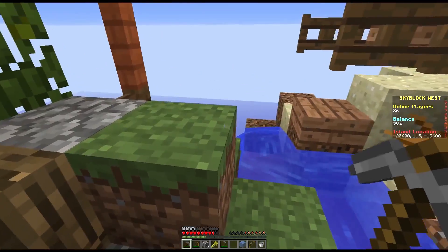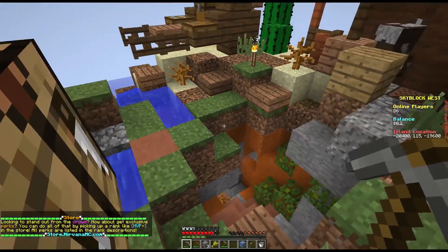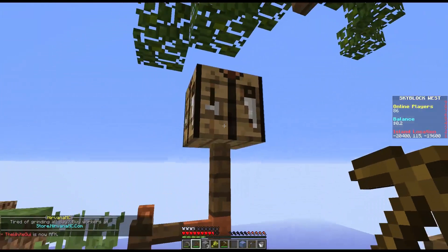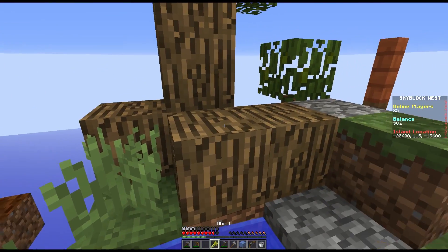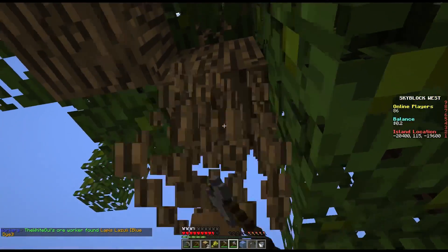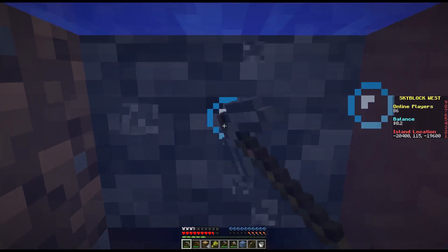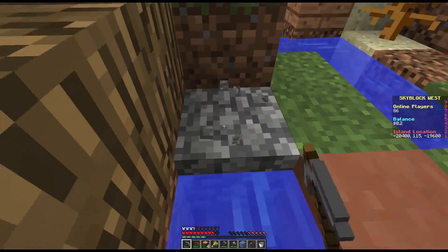First thing I should do is chop down the tree, so I need to make some more sticks - I need them for a lot of things. Then we'll use a stone axe because we'll need to grow some more and a stone axe is a nice investment. I can't have an iron one yet, but a stone one is still pretty nice. There are 85 people online right now so I'm worried the PvP area will be a bit full. I should use some cobblestone - I don't want saplings falling off the edge here.